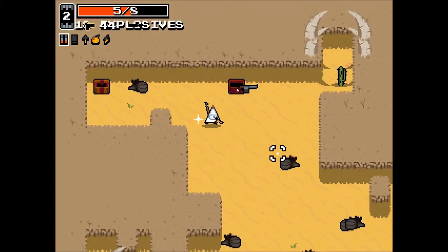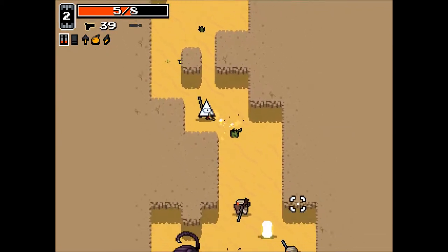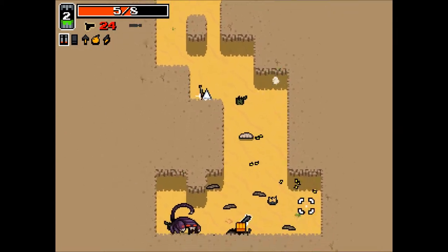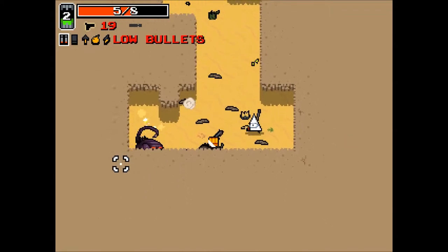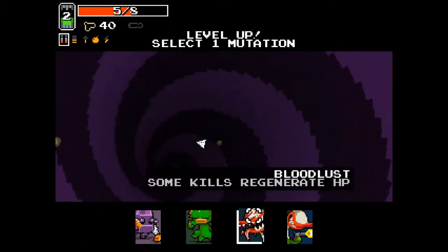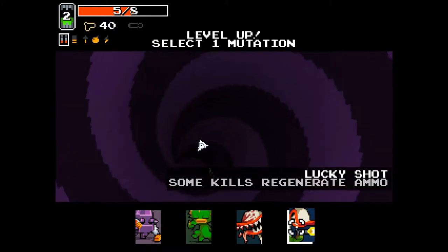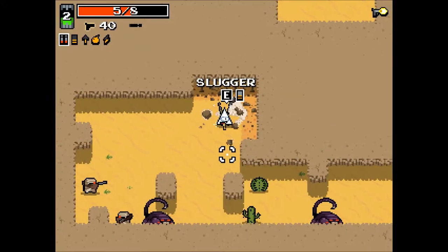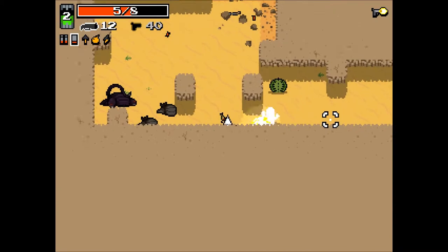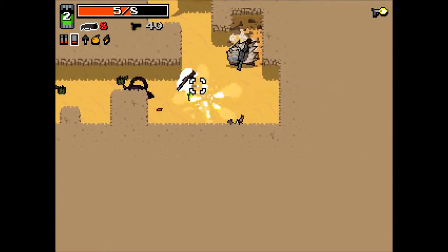I don't like the grenade launcher that much, and I don't really like the screwdriver either. I don't want to use the grenade launcher. Oh my god, I am running low on ammo - that's the problem with this character. I do want that slugger. I'm gonna take the regenerate ammo because of how much I lose. Oh that's awesome - I think my bolts might bounce more too. I'm gonna have to fight a boss on this level.